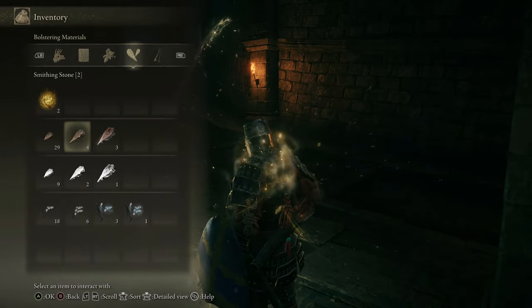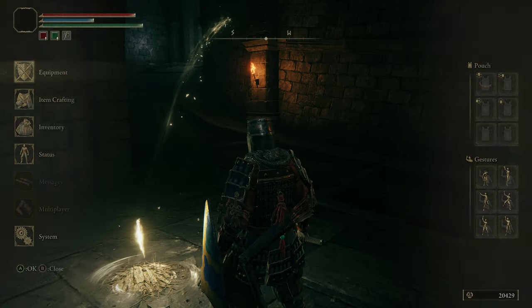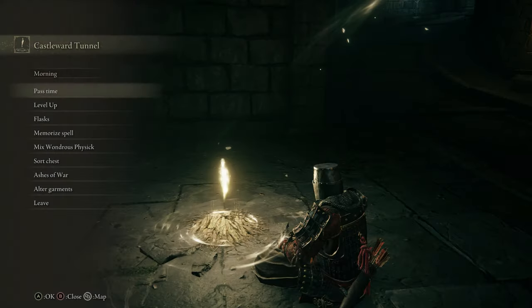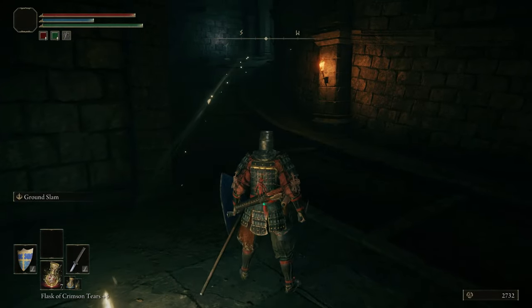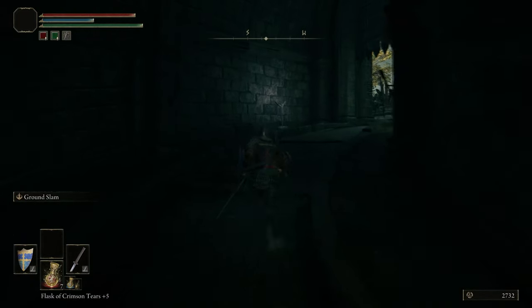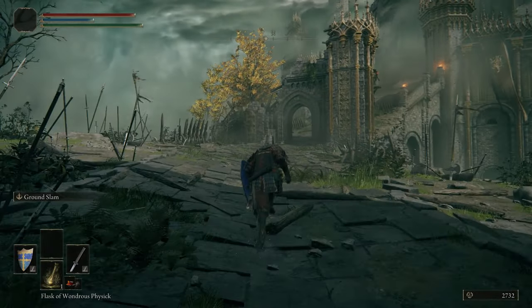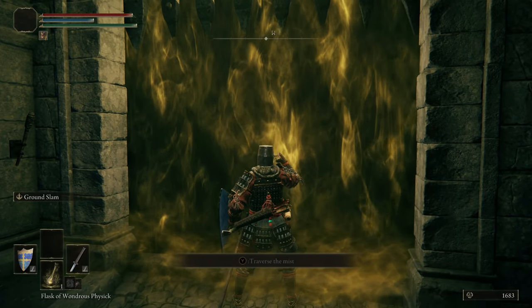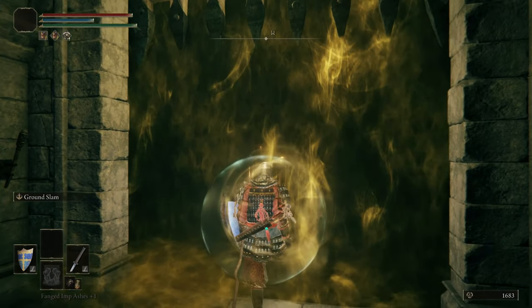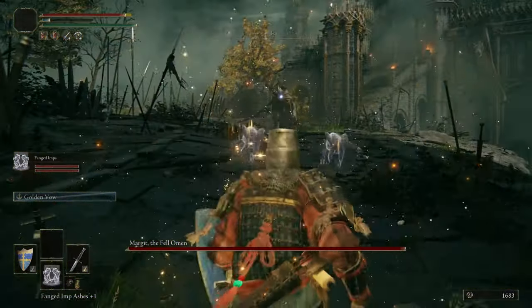We're popping our remaining souls, leveling up, and heading to the main area boss: Margit. At this point in the game, we're beyond over-equipped for him — if you've done everything we've done, it'll be a walk in the park. We're leveling Faith up to 12, and any levels you put in passively increase your defense, so there are almost no wasted levels. Before entering, there's a golden summon sign for Sorcerer Roger — the game gives him to you guaranteed here if you're struggling.